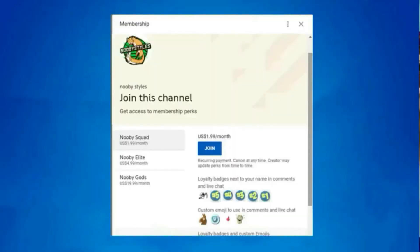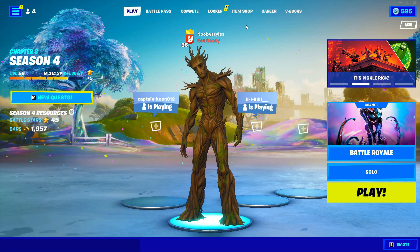If you guys want to become a member of this channel, click that join button. As a member you get exclusive perks like shout-outs in my videos, custom emojis to use in comments, loyalty badges next to your names, and a lot more. So yeah, click that join button and become a member. What's up guys, welcome back to Newbie Style.